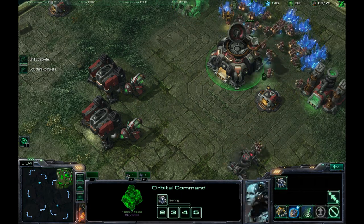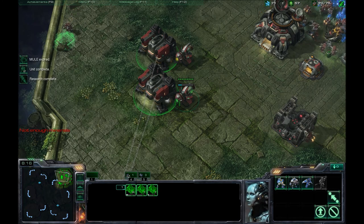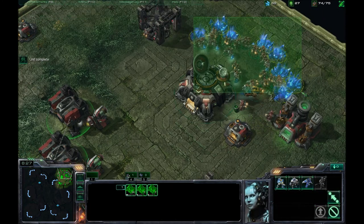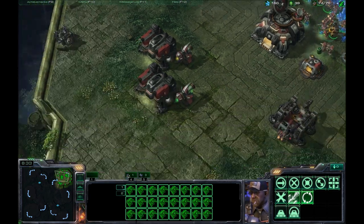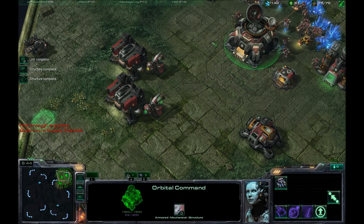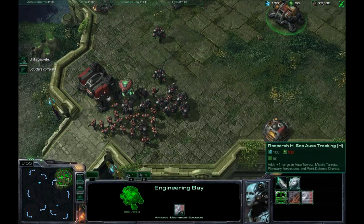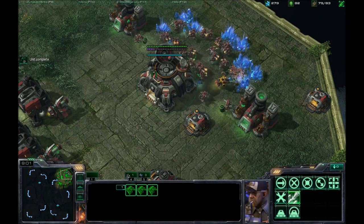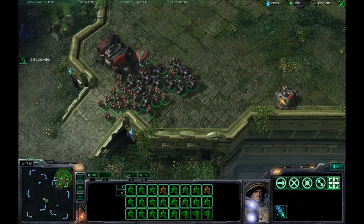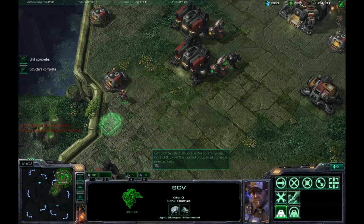I want to get an engineering bay and a refinery right now. Not getting the scan done — just sticking with the mules for now. It looks like I am oversaturated here. But once that goes up, I'll make my move. This is pretty late for when I would like to make my first move, but I'm just trying to show off how this works. I can see I'm already out of supply right now. This engineering bay is up, and then I don't have enough gas to start the upgrade right now, but I will keep an eye on that. I'm going to set these guys to one and move them down, going for the Stimpak. You've got to keep an eye on the army.